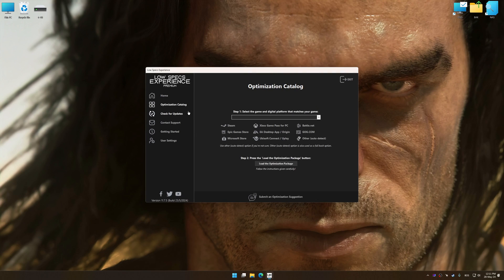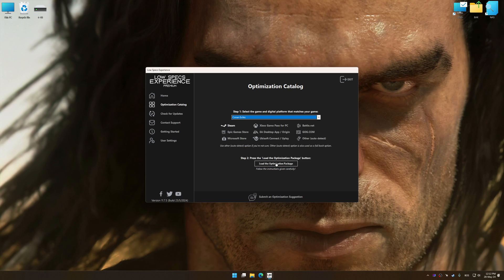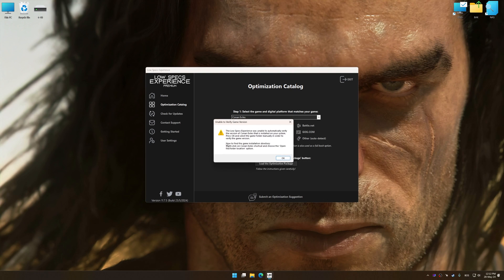Now, select the optimization catalog, select the applicable digital platform, and then select Conan Exiles from the drop-down menu. Once done, press the Load the optimization package button.